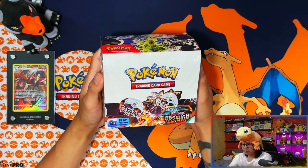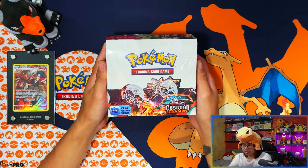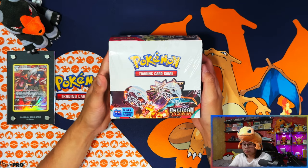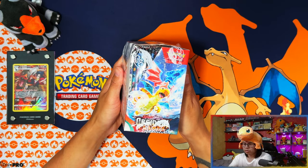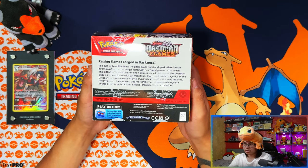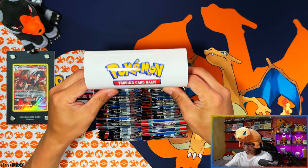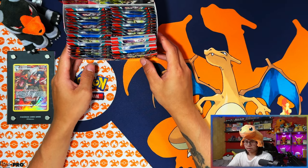I'm excited for this booster box because there's a high chance of pulling an SIR or a gold card. With the Pokemon Center ETBs, regular ETBs, booster bundles, and sleeve boosters you're not guaranteed, but with a booster box you've got a very high chance of pulling at least one, possibly two. So far my luck with Obsidian Flames has been quite good — I'm loving what I've pulled and the pull rates.